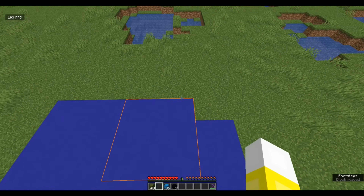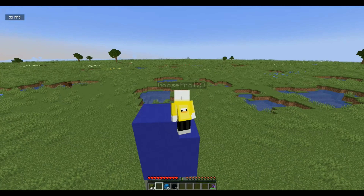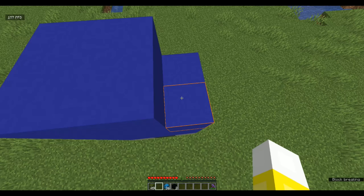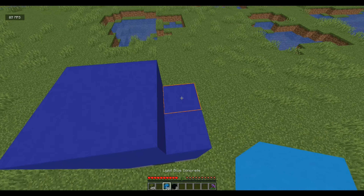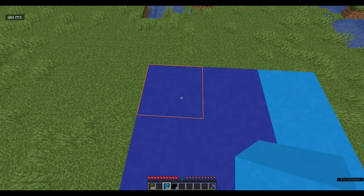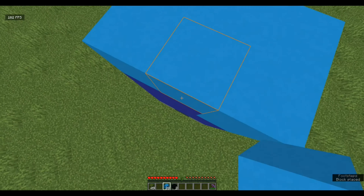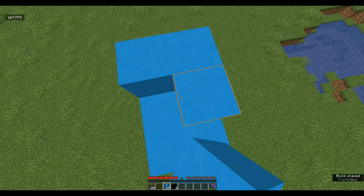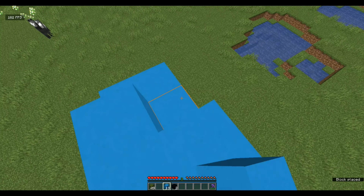To start off, you're going to want to place two gray and two light gray concrete like this, then come to the right, skip these two, and build it like that. You should have a three-by-two area with two stripes — light gray, dark gray, and light gray. Then you want to get your blue concrete and replace blocks like this.